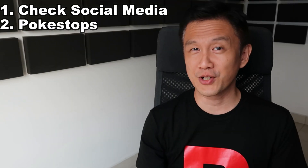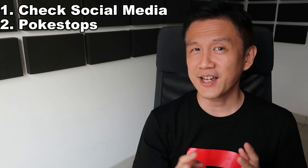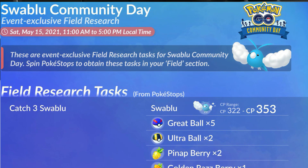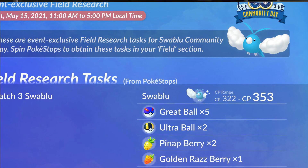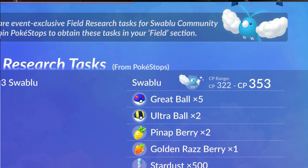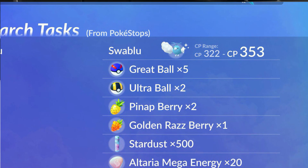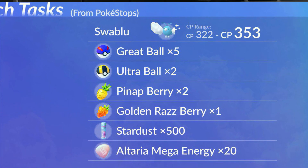Item number two: using the information from other trainers, you can decide which Pokéstops to look for. Like today, there's a Pokéstop quest that says Catch 3 Swablu for 20 Mega Energy. So you can spin Pokéstops to look out for that special quest, saving you a lot of time and effort.